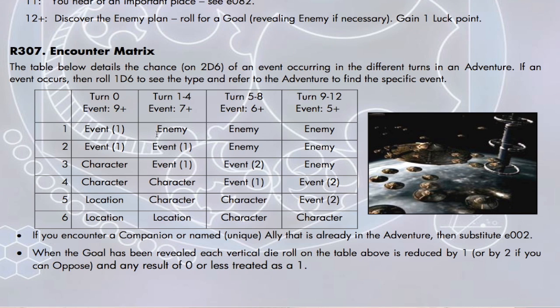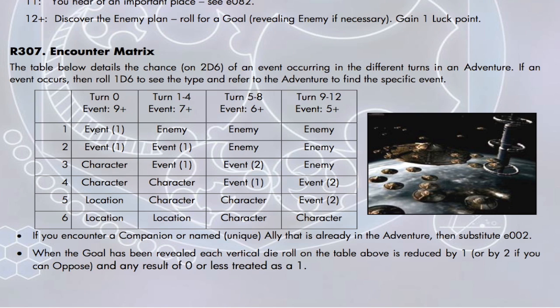After your action has been resolved, you'll roll dice on the encounter matrix, which acts sort of like an electronic story master. You roll two dice and look at the matrix depending on what turn you're on — it will tell you whether or not you have an encounter. If you've earned an encounter, you roll one die to find out what type of encounter you're going to have. If you have discovered who the enemy is and found out their goal, subtract one from that die roll; if you've also found a way to oppose them, subtract two. Then roll one last die and look at the encounter matrix built into the location where the episode is taking place — it tells you what page to look at for your encounter.